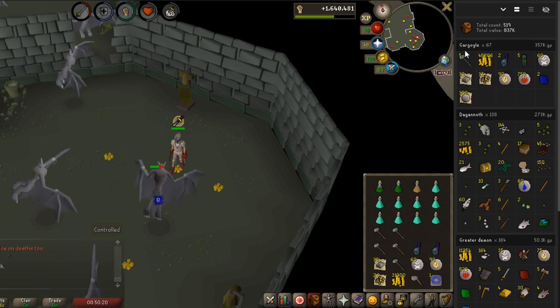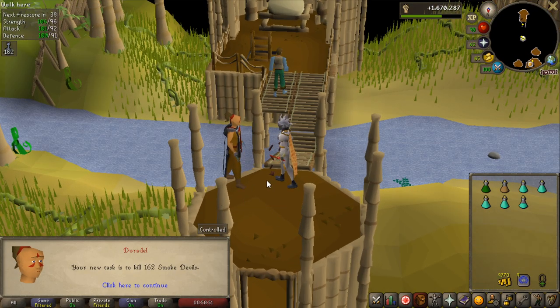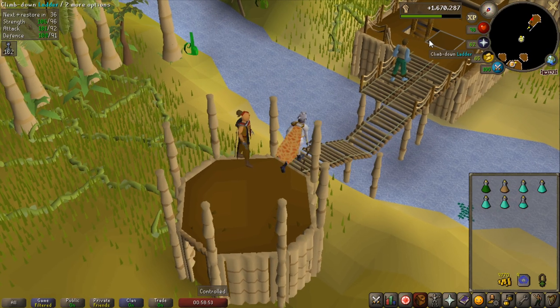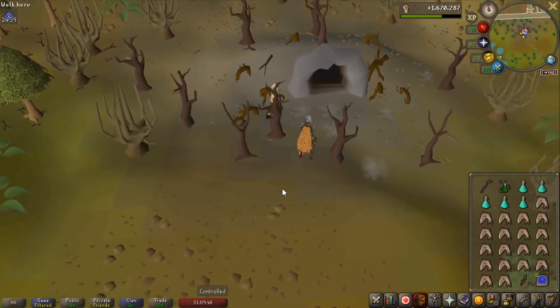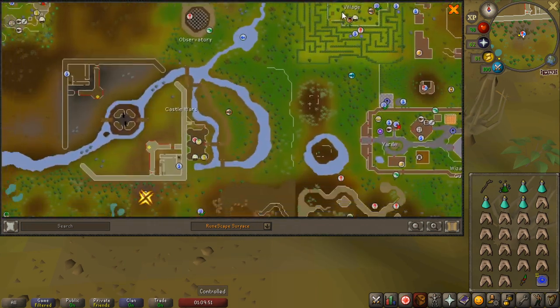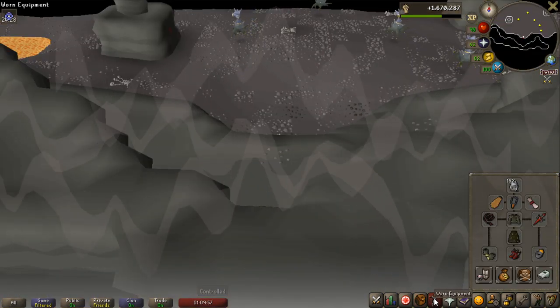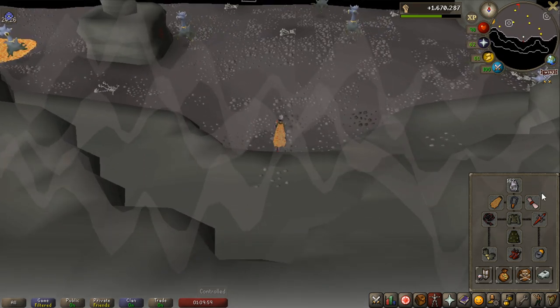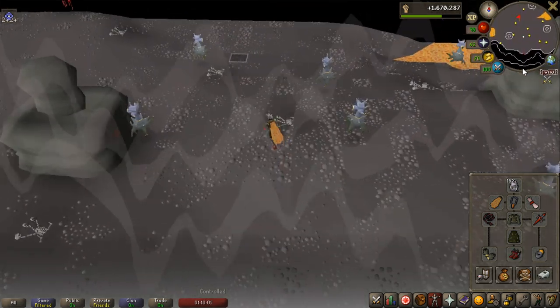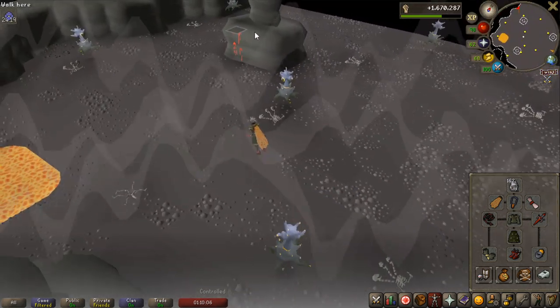That's a hefty amount of smoke devils — 162, perfect for my first task at the boss. So let's go and do it. Remember to leave a like if you enjoy the content. Here is the boss — this is just below Castle Wars. You can use a dual ring if you want to teleport here quickly, or I think it's BKP for the fairy rings. You enter the smoke lair here and go all the way to the top left where you can see the dungeon sign, enter there, and there's the boss.